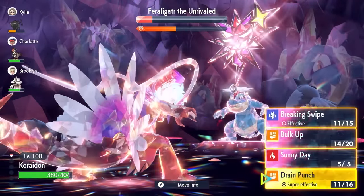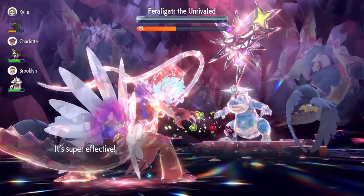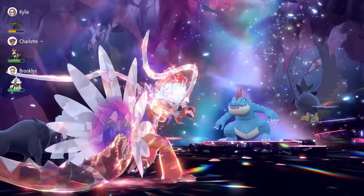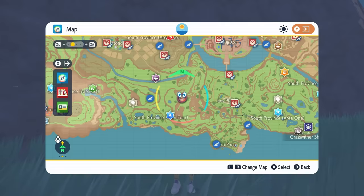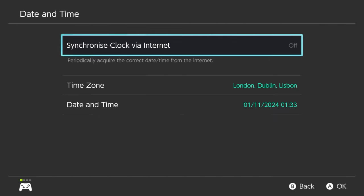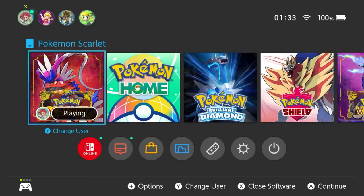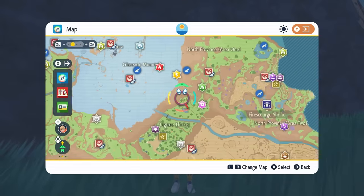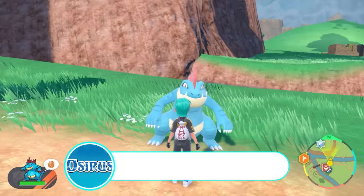A very solid option for quickly running through Feraligatr this weekend — the Intimidate partners help, but the strategy works regardless. Let me know what ball you caught it in; I got mine in a Beast Ball, though a Lure Ball is a nice option too. You'll get Herba Mystica and other good item drops. To respawn your 7-Star Tera Raid den, go to System Settings, then System, then Date and Time, turn off synchronized clock, toggle through the date, hit OK, return to the game and all your dens will respawn.